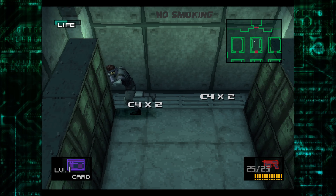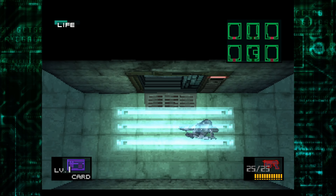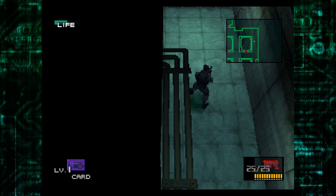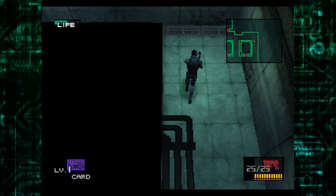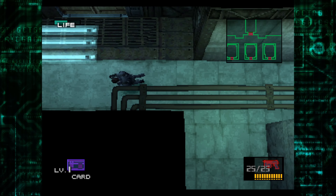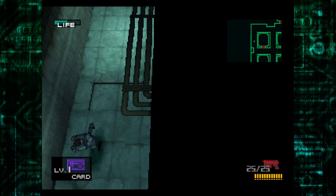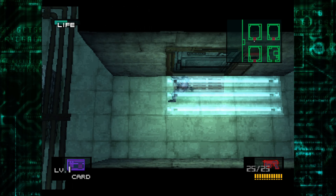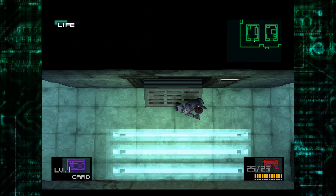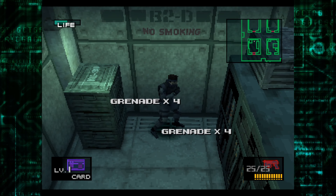Is this room safe? Okay, we got some C4 — that's cool, that will surely help us out. I need to C4 that, I think. Let's check these lower rooms. Oh, some grenades — nice, nice.